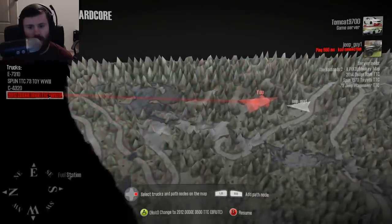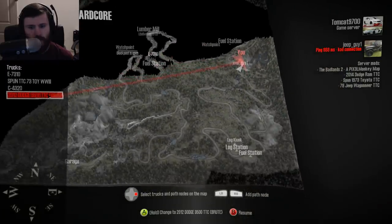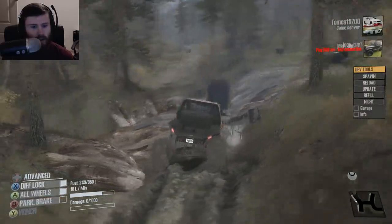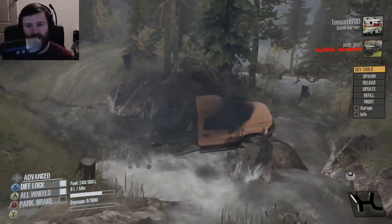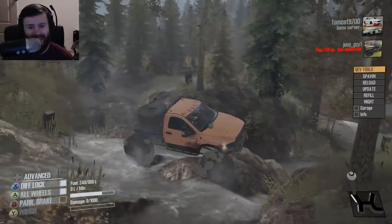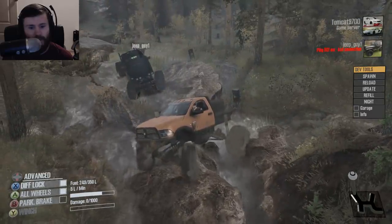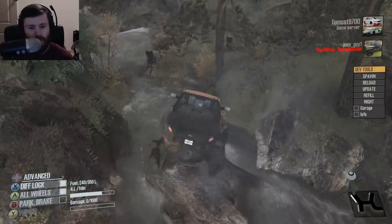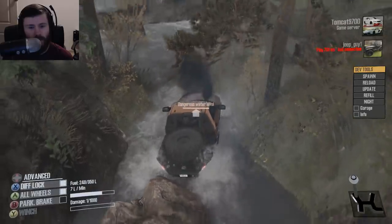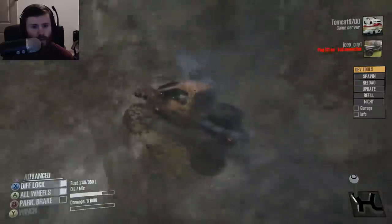We can come down to that next one. That's a cool looking part — that's a cool little crossing. Bet we could drive down the creek. Or is that too much of a risk? By the looks of what we're doing, it looks like it S's back into itself. Push comes to shove, we just come back up.